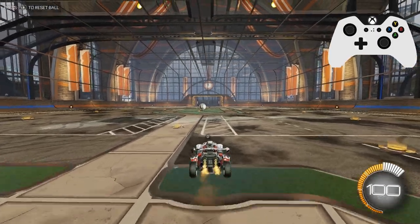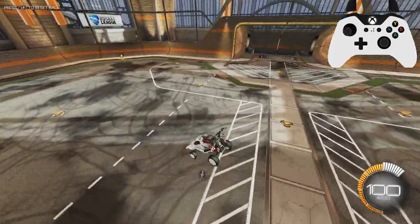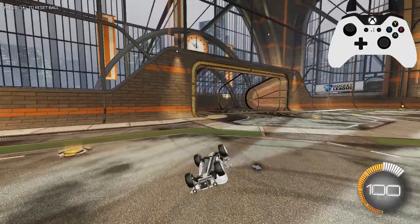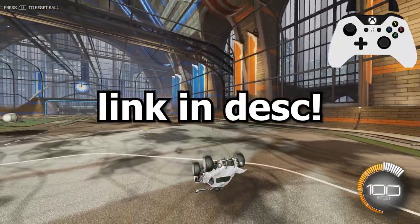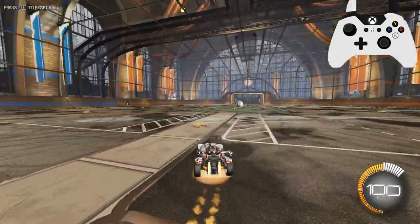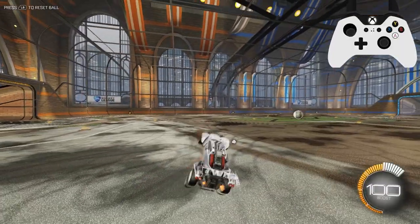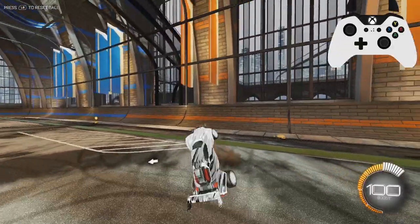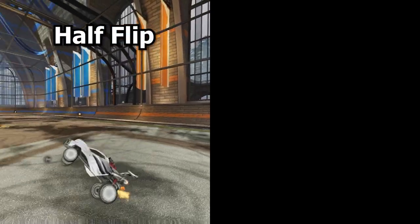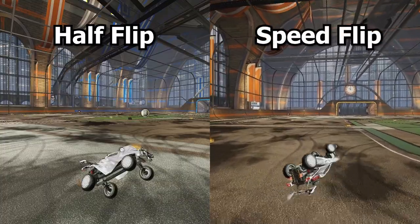Just like with all mechanics-heavy videos, I will have my controller overlaid in the top right so you can follow along with my inputs. Now to start, to execute a speed flip, you're going to have to be familiar with how to execute a standard flip cancel. If you don't know how to do that already, I highly recommend you check out my video on flip canceling and only come back to this video after that. But for those of you who are already familiar with flip canceling, a speed flip in short is just a really precise diagonal front flip cancel.